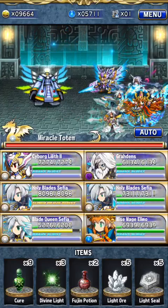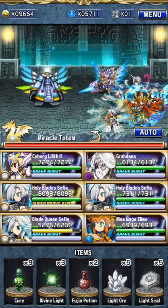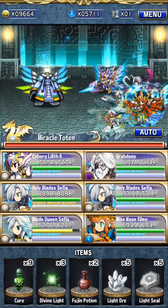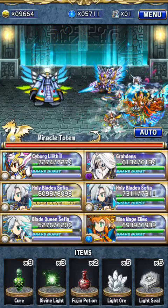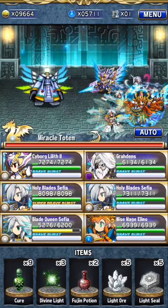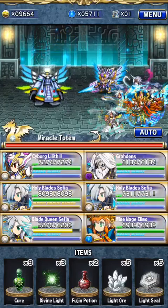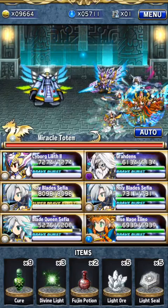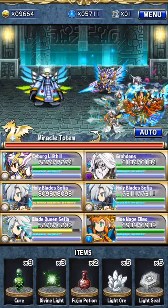The first thing you should know about Miracle Totem is there are HP and defense thresholds you should definitely reach with your team if you want to survive in this dungeon or make the run easier. Make sure all your units reach 5000 HP, no matter what.